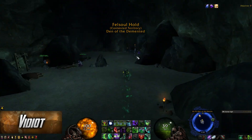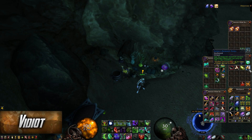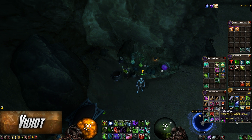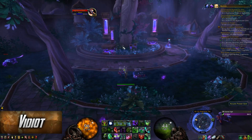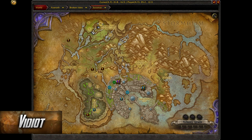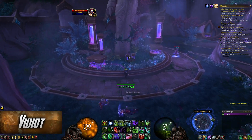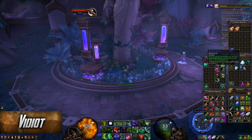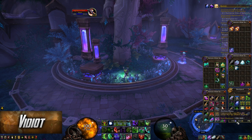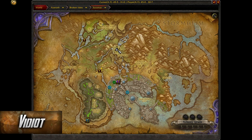The next spot is just outside of Felsoul Hold in a little cave — you can see me highlighting it and you can always refer to the map coordinates. That's where it is. The next one is at Moon Guard Stronghold. I take this little path up on the western side of Moon Guard, scale the mountain, and the item there is the Infinite Stone. After each pickup you can see my mana capacity increasing.